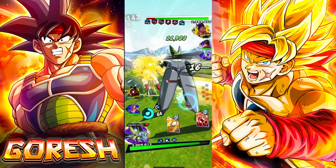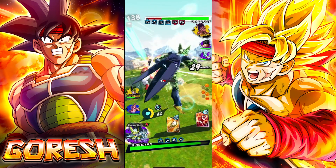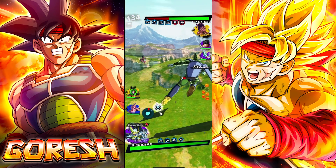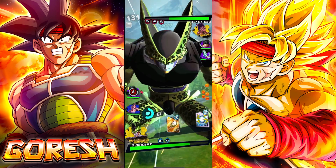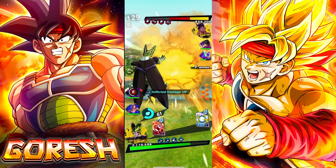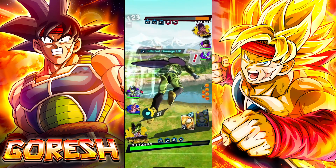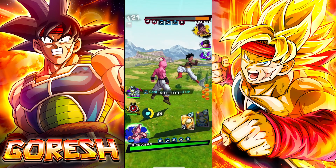We get our full gauge and go for it. The lag is pretty bad. The opponent doesn't switch and lets their character lose their first life. Then they go for a full-screen strike — we sidestep and instantly win. GG.